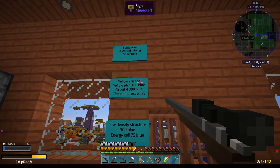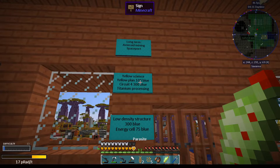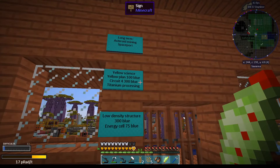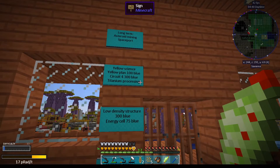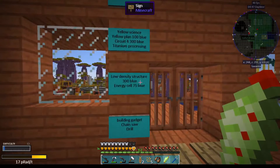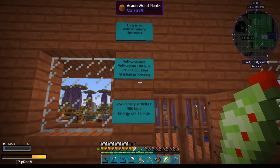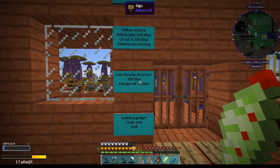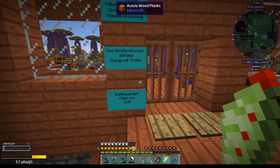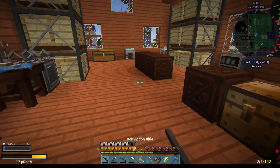I want to go towards yellow signs - that should be the logical next step. I need yellow plants, I need circuit force, I need to do titanium processing. I'm going to need low density structures and energy cells. That's quite a lot of things and a lot of blue, so that's not going to happen anytime soon. I would also like to do a building gadget, and I want a chainsaw and drill - it's time to get away from these things.